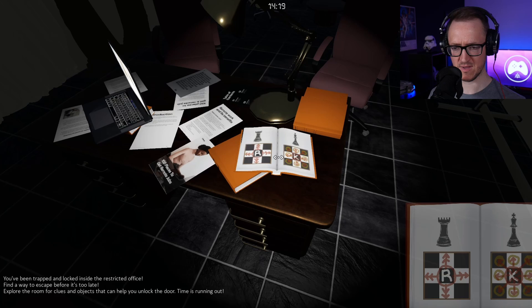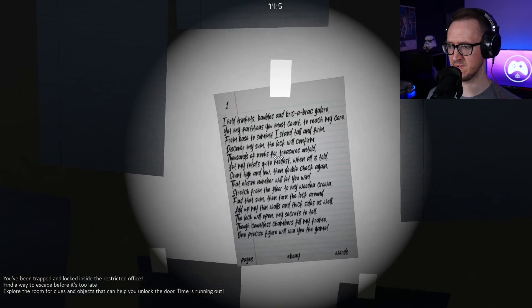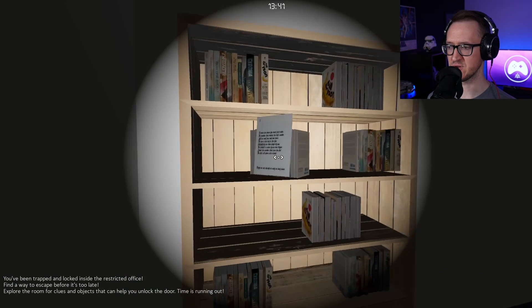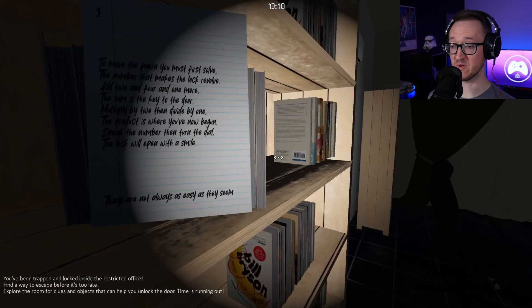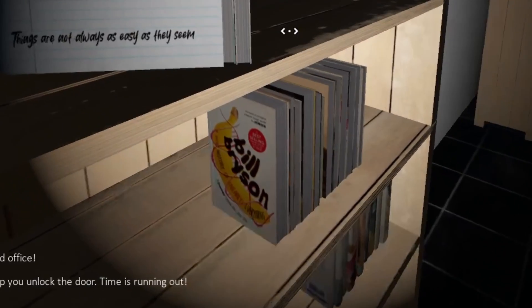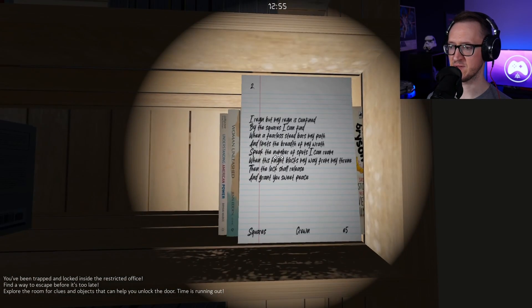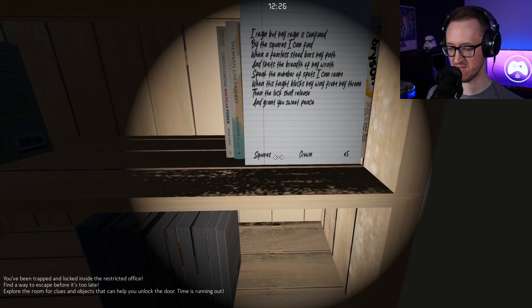Let's look around a little bit. That's a lot to read. Oh, we got another page: 'To move the pawn, you must first solve the number that makes the lock revolve.' I'm going to fail this so hard. Got a lot of Bill Bryson novels — really big fan of Bill Bryson. Another page. So we have one, two, three: 'I reign, but my reign is confined by the squares I can find. When a fearless steed bars my path' — that's gotta be a knight. I feel like I should be writing this down.